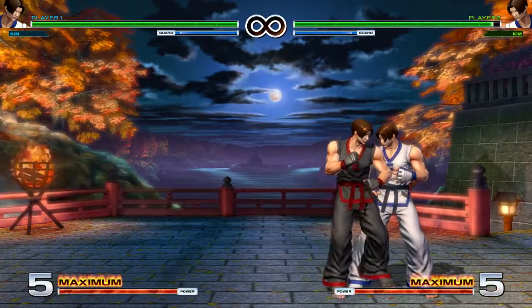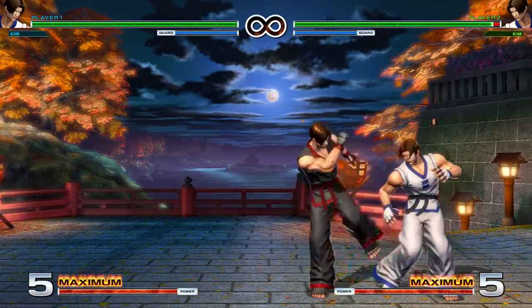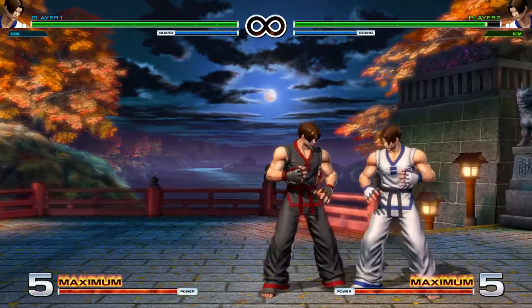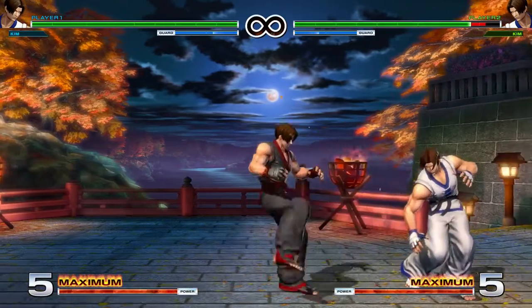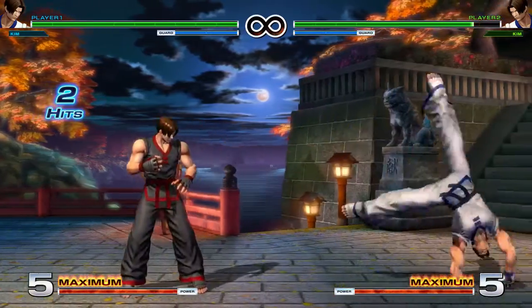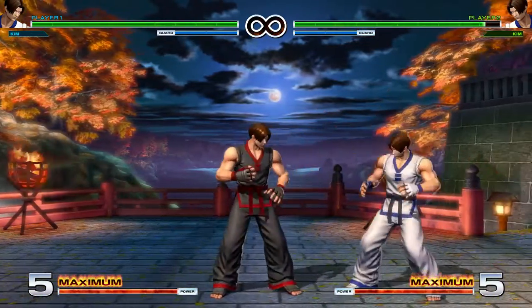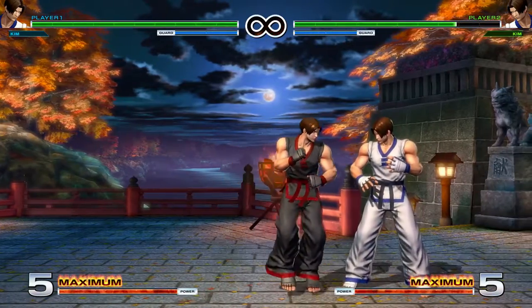Close Light Kick is another mid. We block both Crouching or Standing. It's just a tiny bit negative, and it's Super and Special cancelable. Close Heavy Punch is another mid. We block both Crouching or Standing. It's just a little bit negative on block, and you can Super and Special cancel it. Close Heavy Kick, another mid. We block both Crouching or Standing. A little bit negative, and it's also Super and Special cancelable.